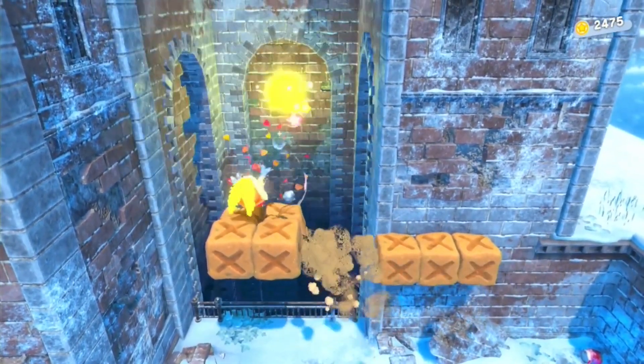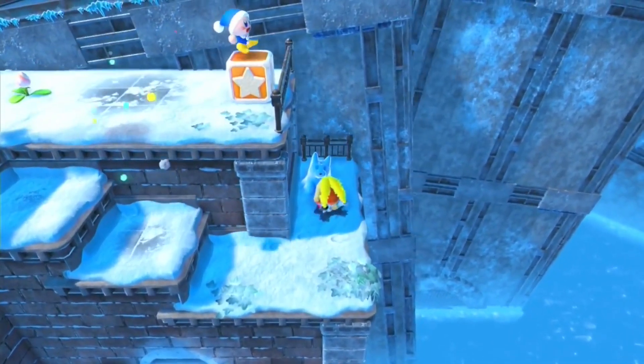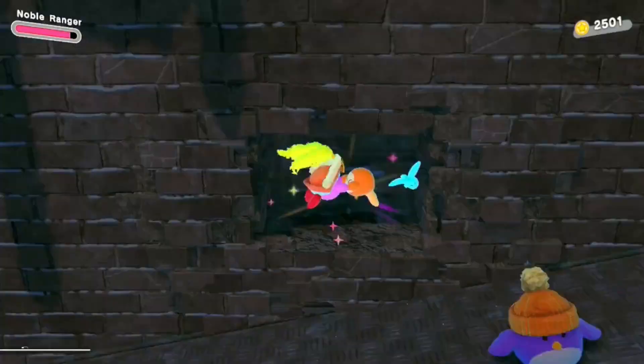When you see the breakable blocks, grab Ranger and shoot the target to open a bonus room. Shoot the switch and time your shot to spawn some stairs and free a Waddle Dee. When you exit, jump back here to find the third animal sculpture. On this giant platform, break the bomb block to the left to find the third Waddle Dee.